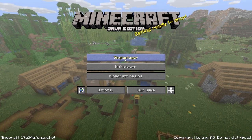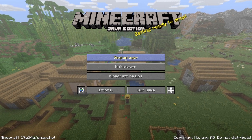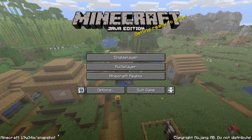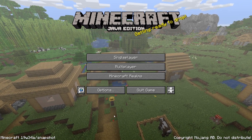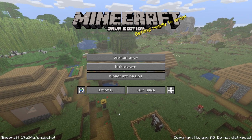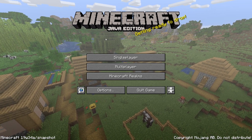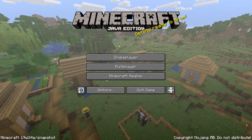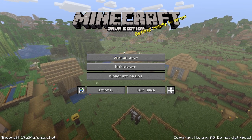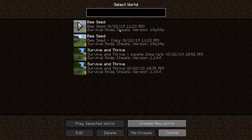Hey guys and gals, Pauly Jr. here and welcome to my Minecraft snapshot video. This is Minecraft 19w34a, the newest snapshot out today, August 22nd, 2019. I'll put a link down below in the description to the Minecraft.net webpage where you can read about the changelog and all that stuff and get this particular snapshot if you would like.